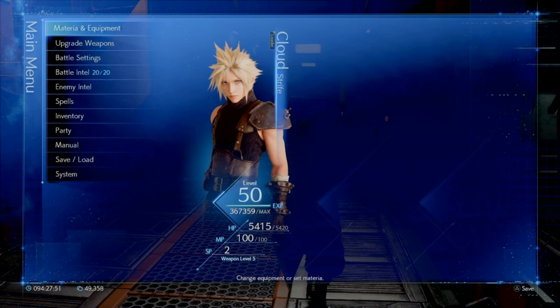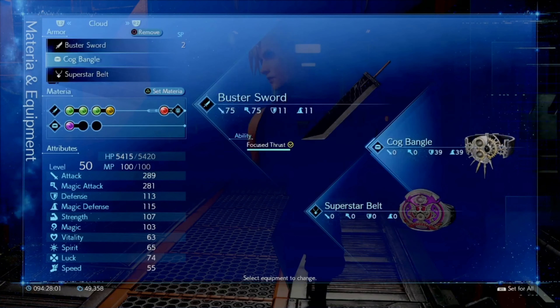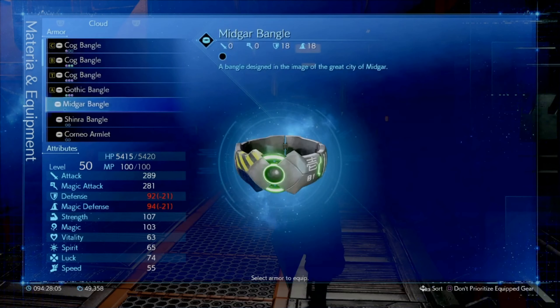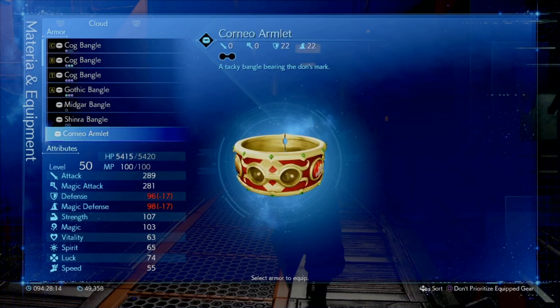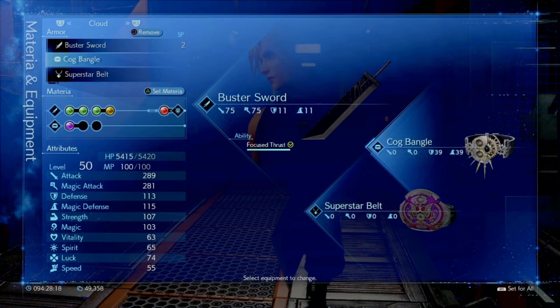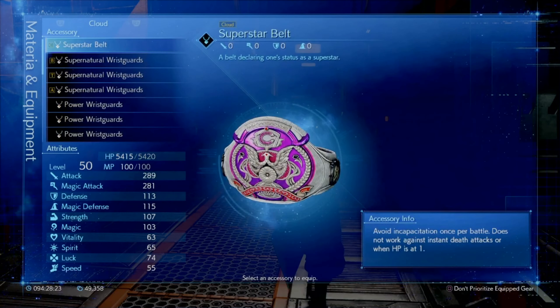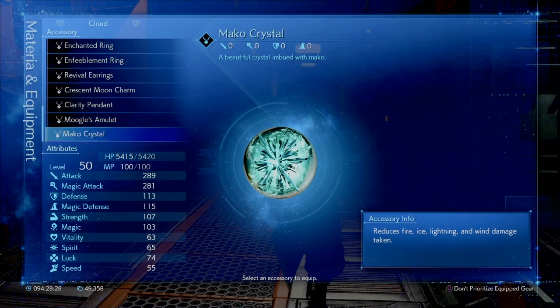Since we are here under Materia and Equipment, for example going into Cloud and his armor section, you'll notice we have Midgar Bangle, Shinra Bangle, and Corneo Armlet available to equip. And also in the Accessory menu, there's a Superstar Belt available there, and the Mako Crystal on the bottom of that menu.